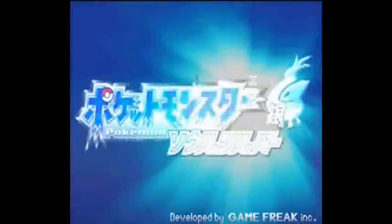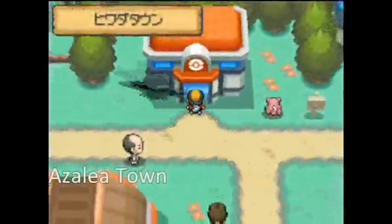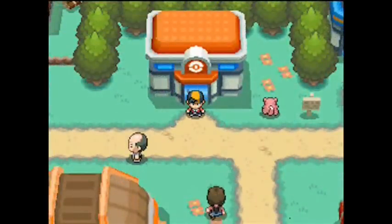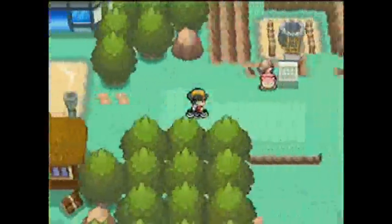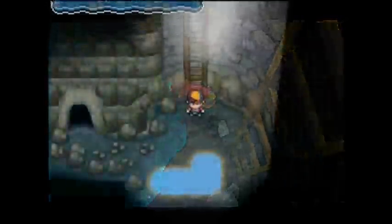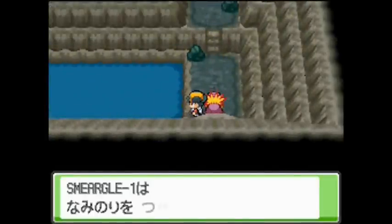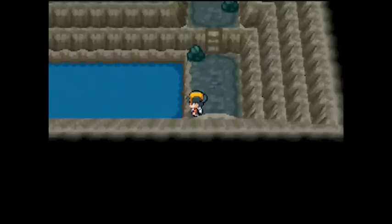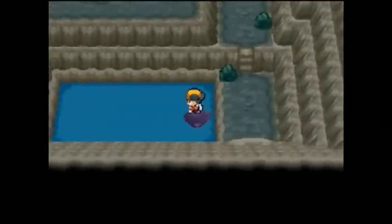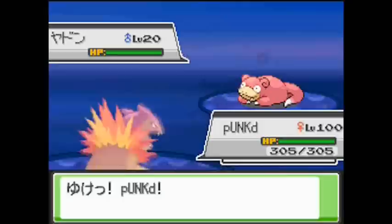If you are EV training in HeartGold and SoulSilver, the best place to EV train for HP is east of Azalea Town, as you can see the Slowpoke right there. Slowpoke are found in Slowpoke Well and you will find them all the time since they have a 100% encounter rate in this little lagoon. These Slowpoke give 1 EV for HP, and you can bring a Pokémon with Sweet Scent so you don't have to be surfing all the time.